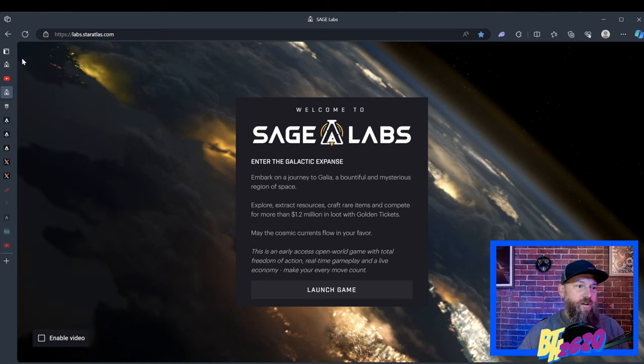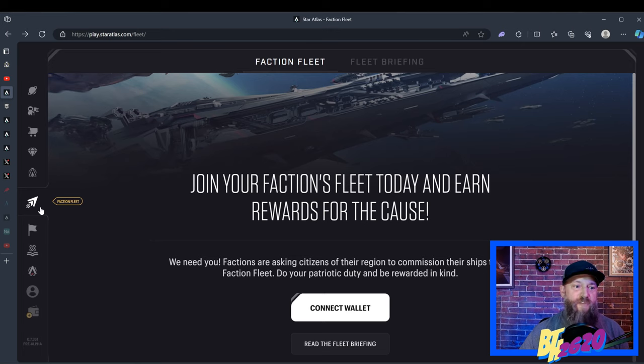The next side tab down is the Sage Labs tab — it also brings you to Sage Labs, like the one we saw on the home screen. The next tab down is called Faction Fleet, which essentially lets you put your ships into the SCORE mini-game and keep them supplied with the R4 — fuel, ammo, food, and toolkits. As long as you go back to your ships periodically — some smaller ships daily, larger ships every few days — and keep them supplied with R4, you would earn Atlas, the in-game currency. I really enjoyed it. If you want to buy ships but don't want to play the Sage Labs browser game, you can stake them into the Faction Fleet and earn free Atlas as long as you supply them with R4.